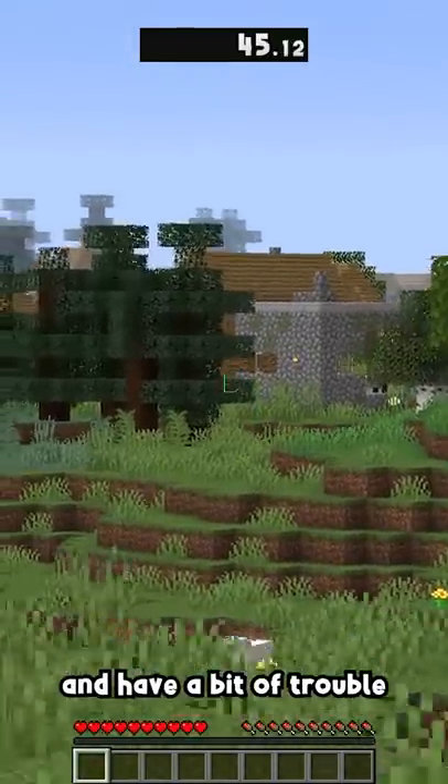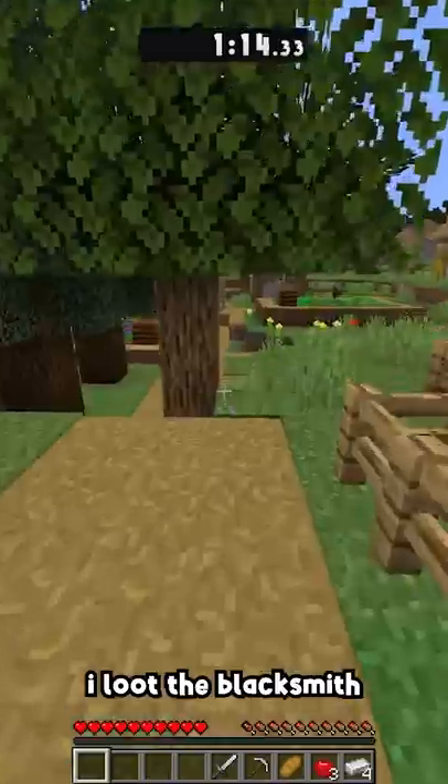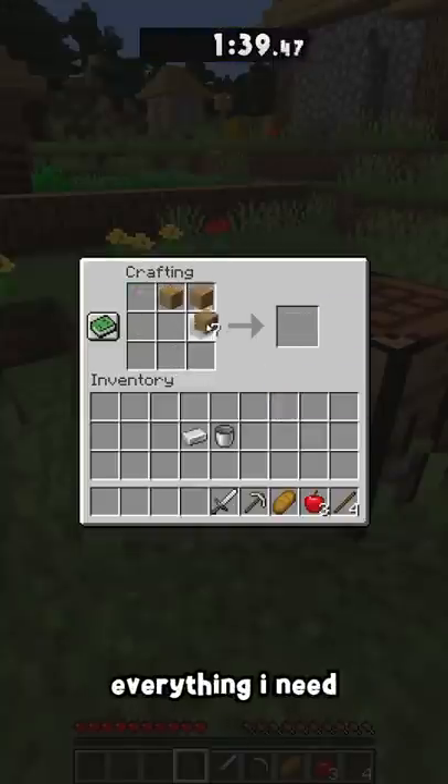I load into a random world on my 5th attempt, and have a bit of trouble finding a village that I can see on the pie chart. Once I find it though, I loot the blacksmith and get super lucky with the chest — I basically have everything I need right off the bat.